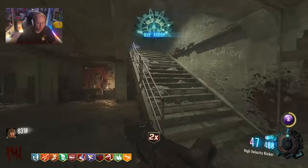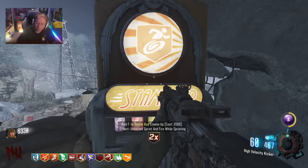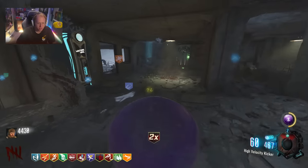We're getting a whole Juggernaut every freaking spin — that is absolutely mad. What is the double upgrade of Stamina? Unlimited Sprint. If only this was actually in the game — that would be so busted, so cool.